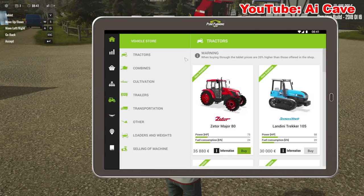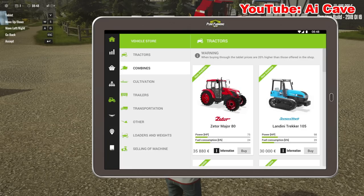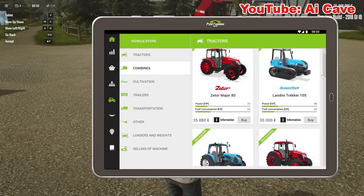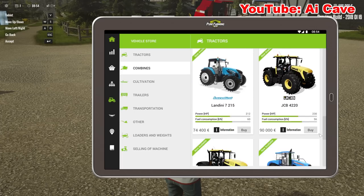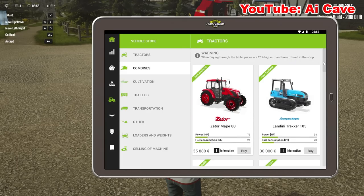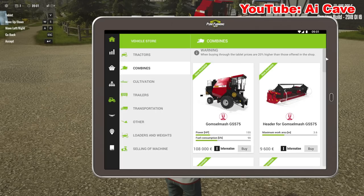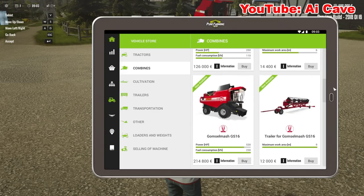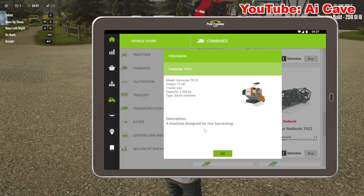Here's your vehicle store. I don't know if this is a final version and I really hope it's not because it's all a little bit thrown together in one pile right now. We have Zetor tractors, Landini, JCB, McCormick, Agramash - so I count about five tractors. For combines we have a Gomselmash, Agramash, Redlands, and I believe one is for rice harvesting.